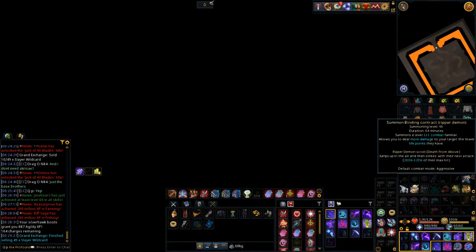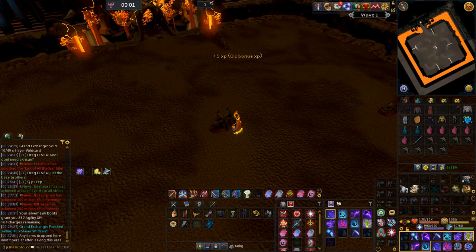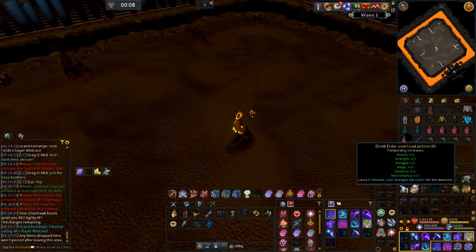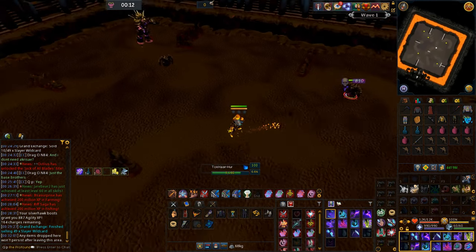The Kiln awards a cape for whatever style you clear the most waves with. There are 37 waves total, meaning you only need to clear 19 of them with Necromancy and the rest with another style, but that number drops even lower if you bring additional styles.